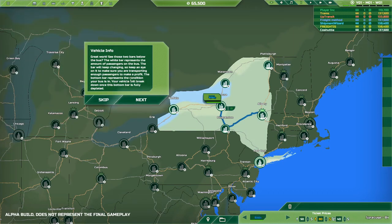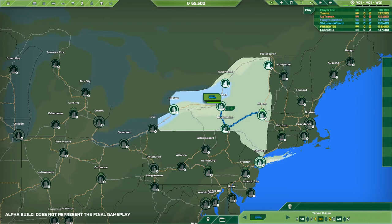We'll close that window. The bottom bar represents the condition of your bus — your vehicle will break down once this bottom bar is fully depleted. Let's hit play. It's full — we've got 24 people on it. It's heading to Burhampton or something. I'm not from the area, I don't know. And it's just made $1,128.